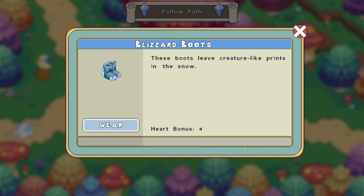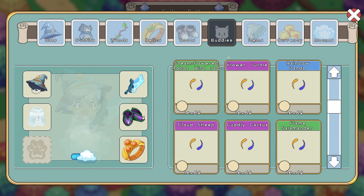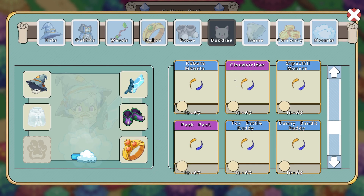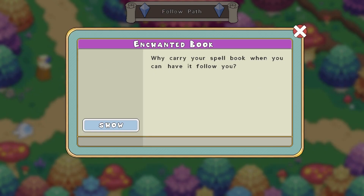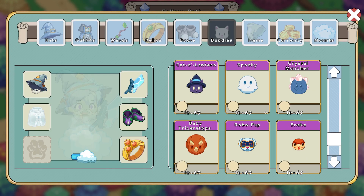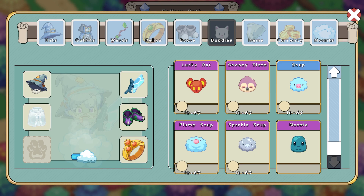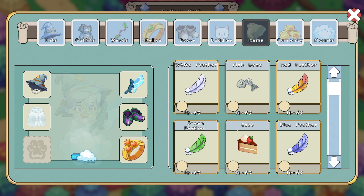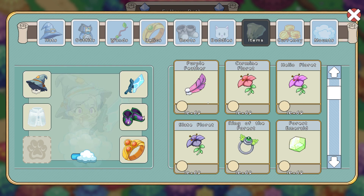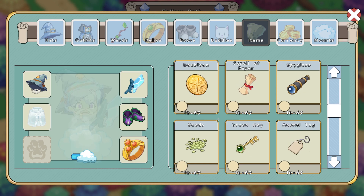Looking at his buddies, he has a ton including some Epics. He has a Flying Piggy, Enchanted Book — I've actually never seen that before — Cattle Lantern, Speedy Turtle, Sharky, and a bunch of other pets. For items, of course he has a ton of different things including cake, rings, Seedling, Lucky Coins, Pizzas — all that.